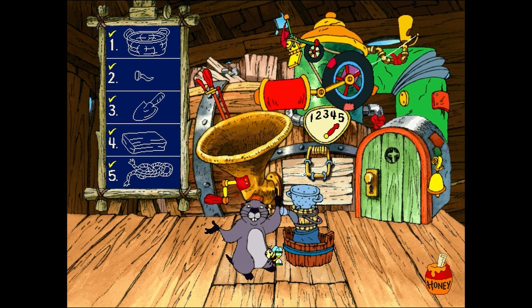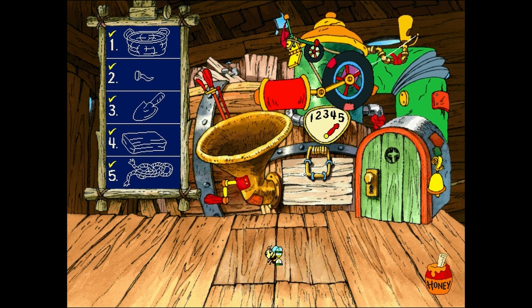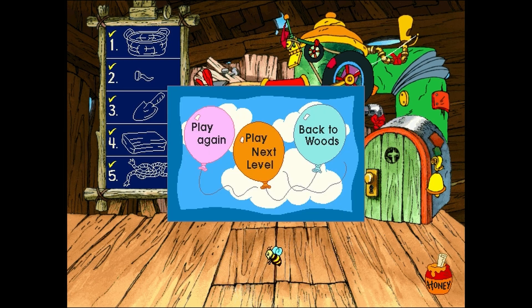This fountain looks like it might spring a leak any second. I better zip it on back to your garden. To play this game again, click the pink balloon. To play this game at the next level, click the orange balloon. To go back to the woods and find something else to do, click the light blue balloon.